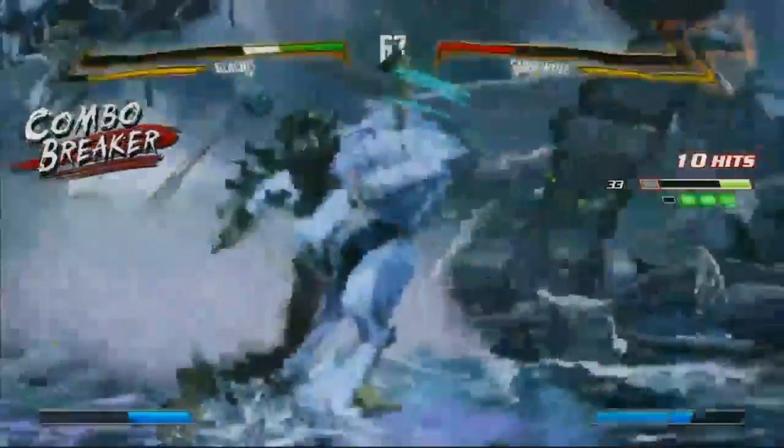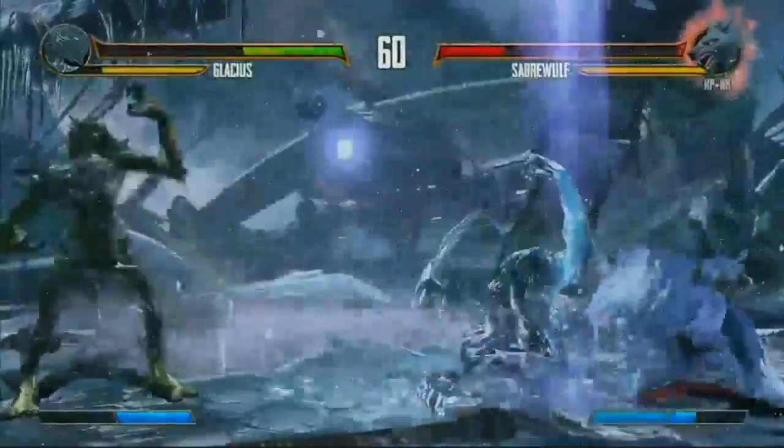Rich is finally taking some damage now. Heavies on Heavies, and he hits the Counter-Breaker. Those are actually very easy to break, because they're very obvious.